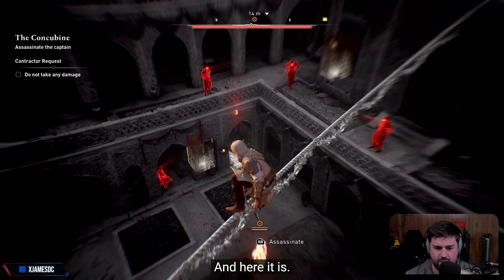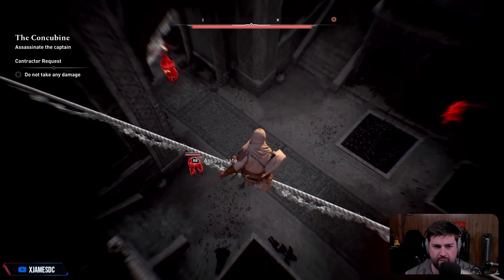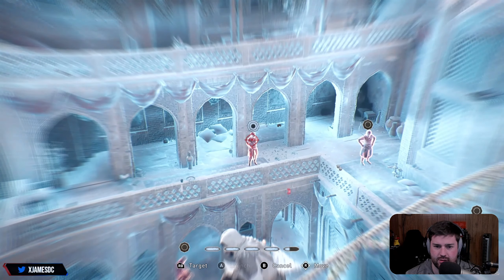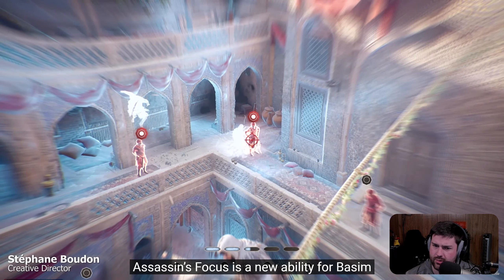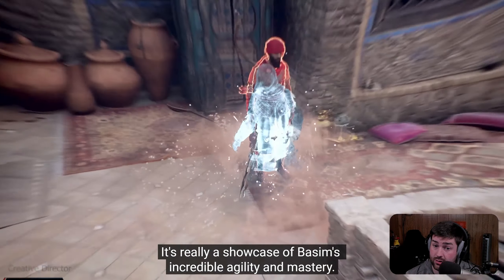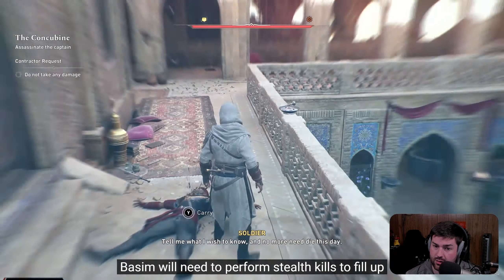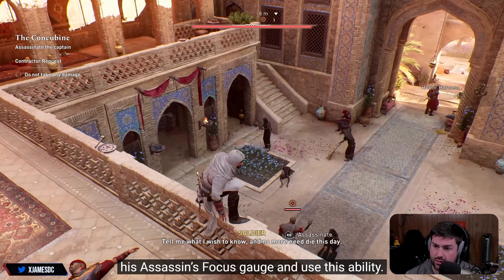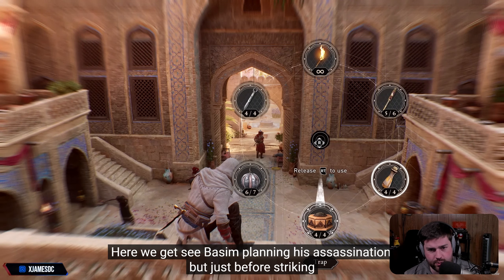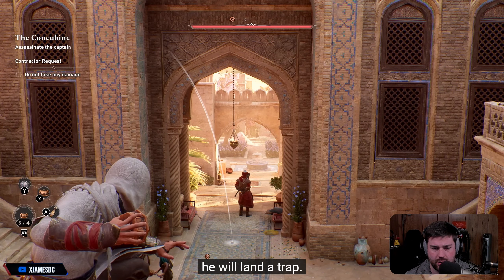And here it is. I'm interested to see how he deals with this — is he going in guns blazing, or are we going to be silent here? Assassin Focus is a new ability for Basim that allows him to quickly chain assassinations. It's really a showcase of Basim's incredible agility and mastery. But of course, it's not something you can use at will — Basim will need to perform stealth skills to fill up his Assassin Focus gauge. You can see Basim planning his assassination, and just before striking, he will land a trap.